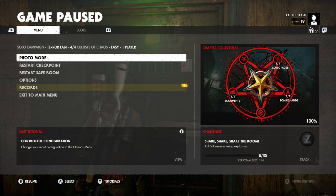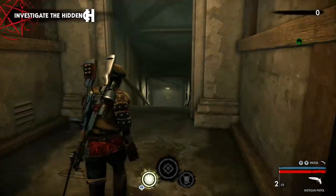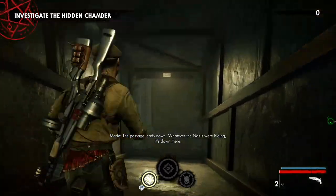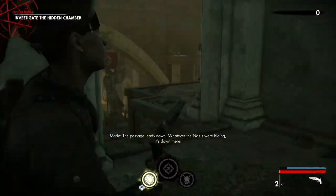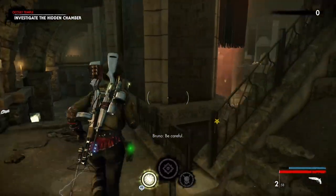For our blind screamers, we're going to be using Terra Lab 4 out of 4. This one has a 50-50 chance of getting a blind screamer or a shadow demon at the start. There's one other board that also has a blind screamer in the beginning, but we want the blind screamer at the start.